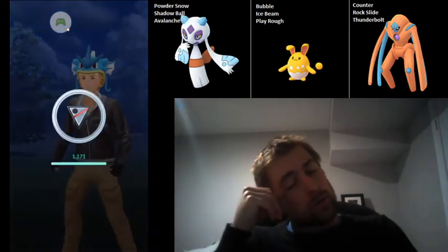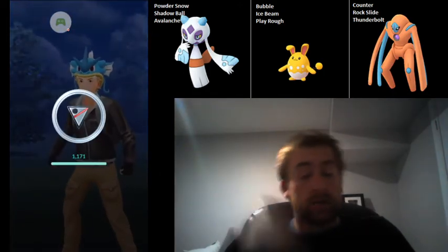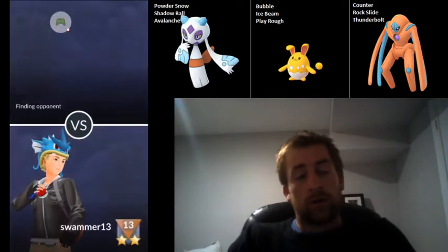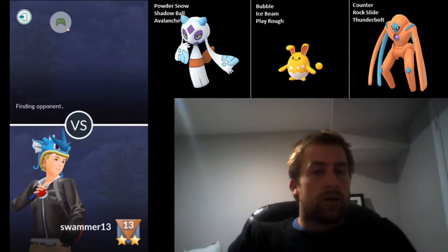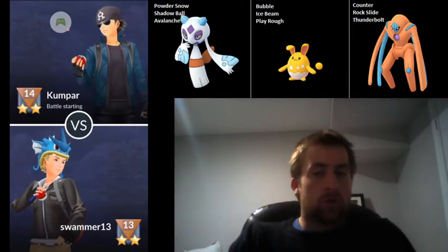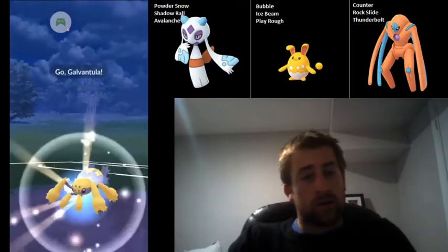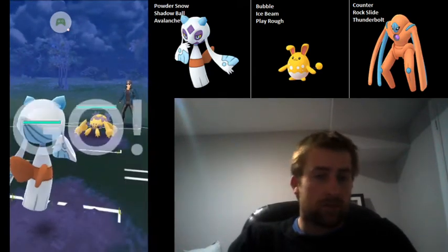Definitely would have been better to go straight into Froslass when they swapped in their Toxicroak at the end there. But throwing the Thunderbolt and getting a head-on energy on the Deoxys was fine too. Waiting for them to throw their energy was nice because it made it safe for Froslass to farm down.